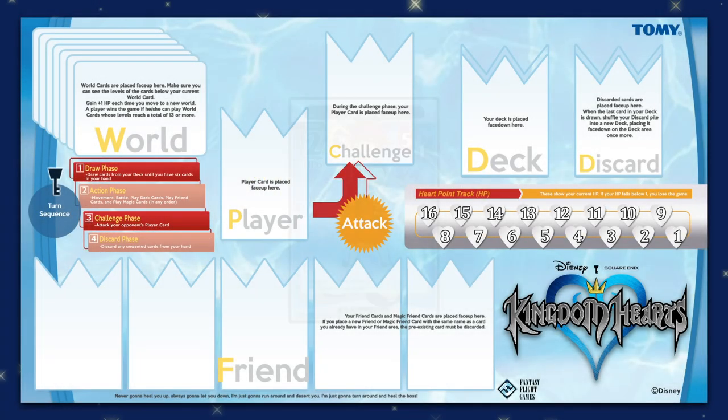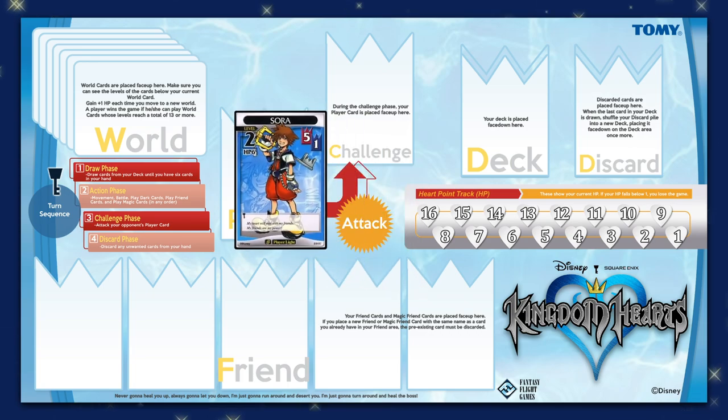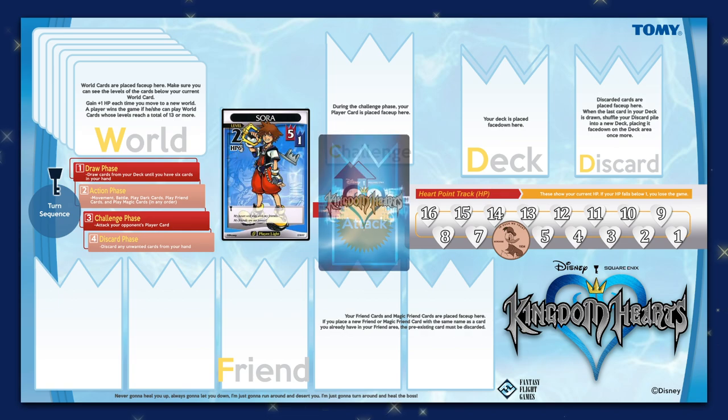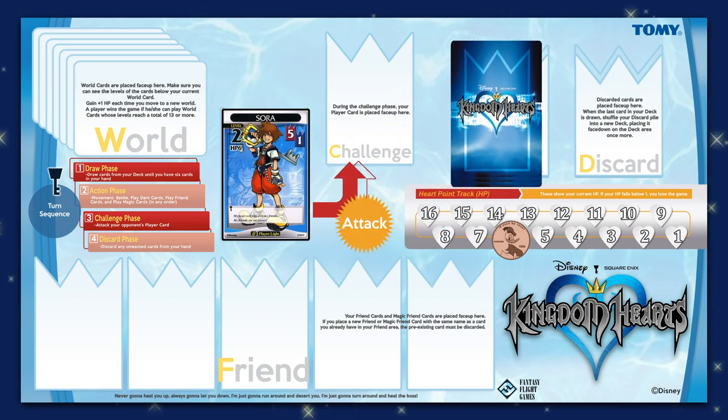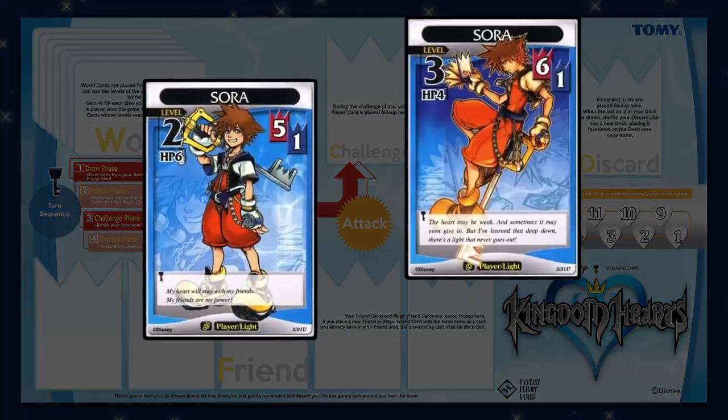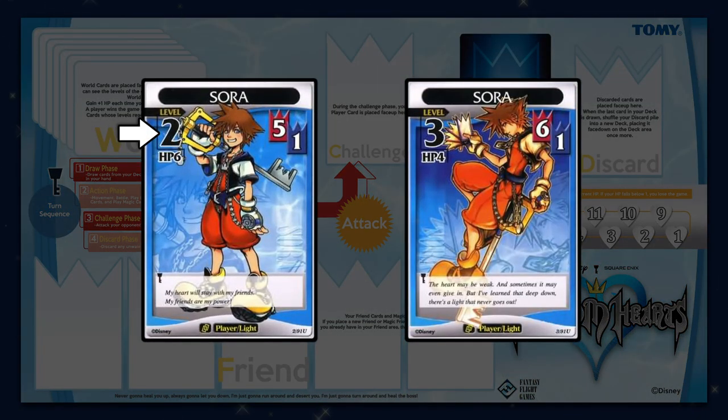To get started, both players set their player card on the mat and move their heart points counter to match the number on their player card. They shuffle their decks, place them on the mat, and draw six cards each. The player with the lowest level on their player card takes the first turn.